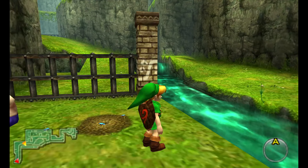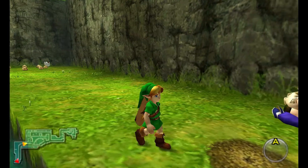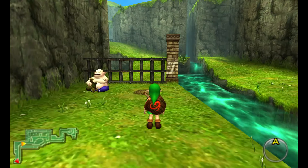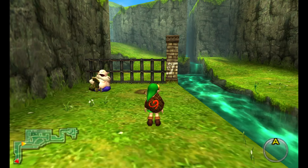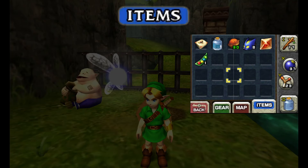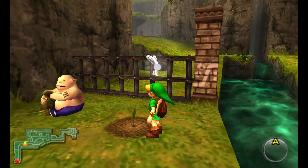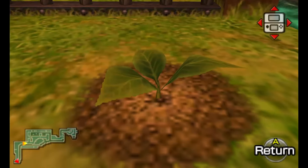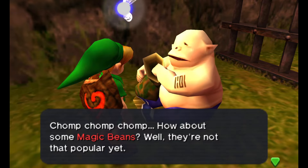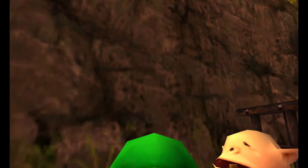I actually remembered to grab bugs this time — drop bugs onto it. For some reason this is the only soft soil patch in the game that doesn't have a gold skulltula in it, and I don't know why they made that choice. Just so you know, this soft soil patch does not have a gold skulltula in it, but what it does have is a beautiful lovely place for us to plant a bean. You plant the bean and a little sprout will come out. Aw, it's so cute — it's a little bean garden!